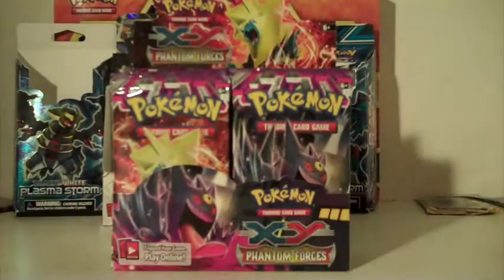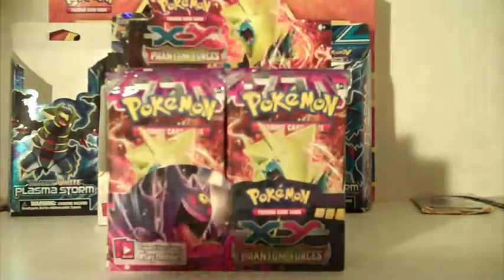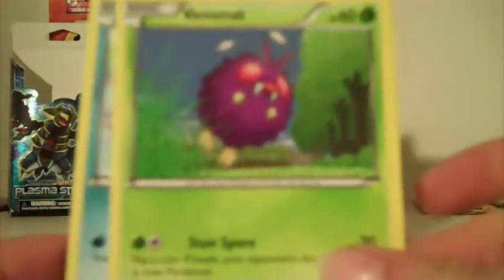Let's go to the second pack - Mega Gengar. These are hard to open. I saw something I think I shouldn't have seen - I felt the holo gloss, it's definitely a holo. We got Frillish, Skarmory, Lumineon, Battle Compressor, Steel Shelter, Swellow, reverse holo Kingler, and our first EX of the pack - Aegislash EX!